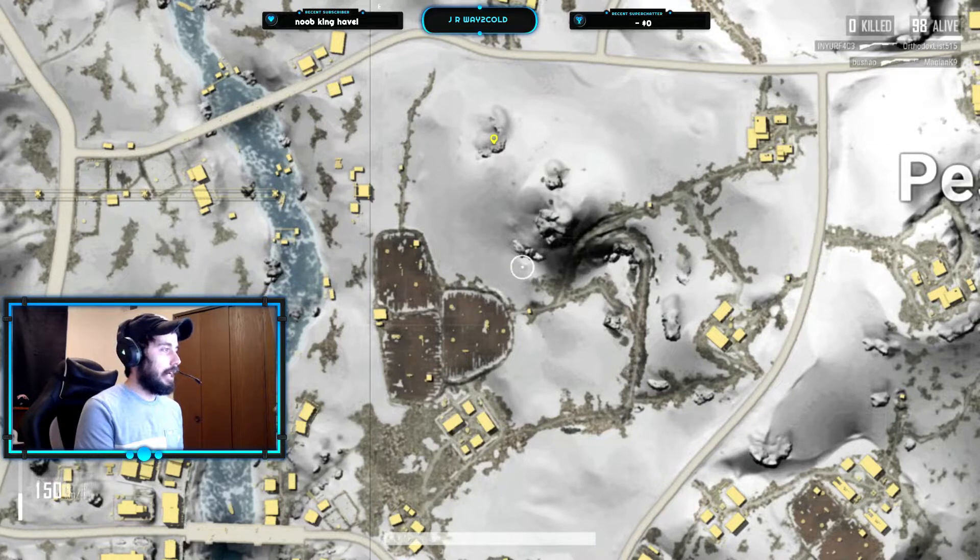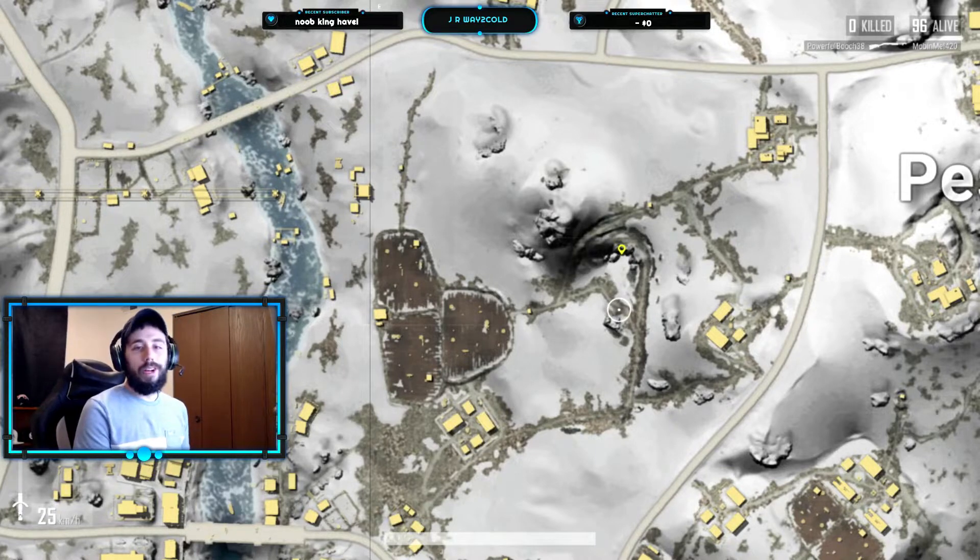The next way to get into the cave — you can actually kind of see it right here when you zoom in. It's right there on my marker; you can use that entrance and it will let you in as well. Then lastly, the third entrance is right here. That is all three of the entrances.